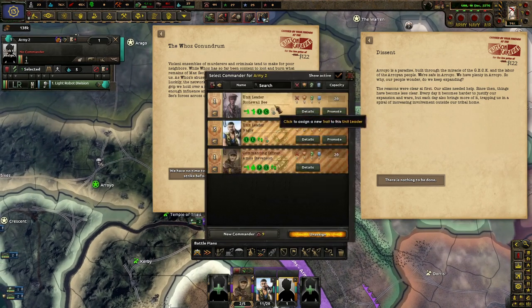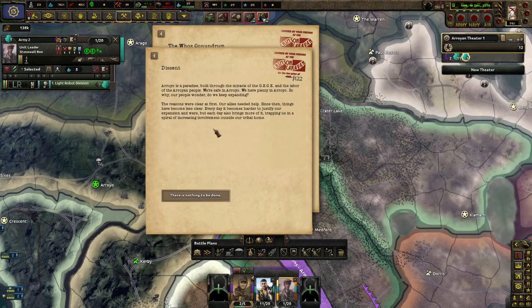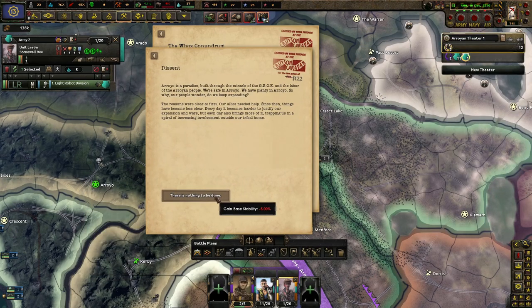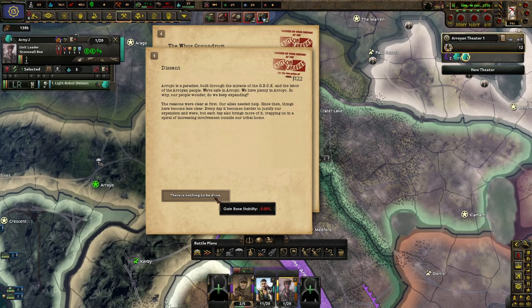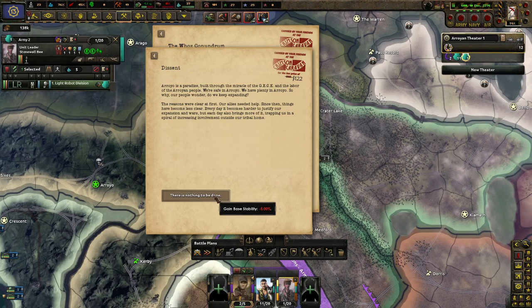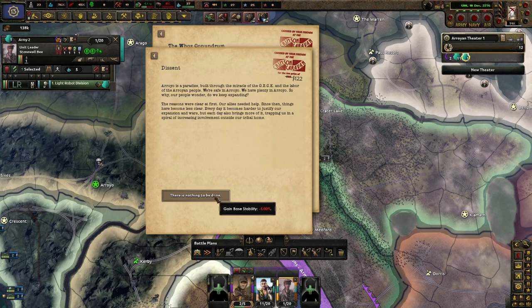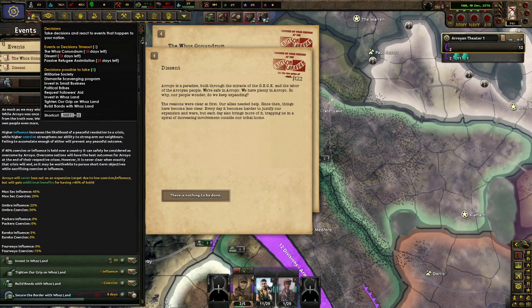We need to get another army. It seems clear that war will break out soon. With enough influence and coercion, we'll be able to bring the remnants of MacSec's forces across the board and give us an edge in the coming conflict. Waste no time — we must strike before we can. Refugees from MacSec will be more willing to fight. We get more manpower — I like that a lot. Arroyo is a paradise built through the miracles of the Gek and the labor of the royal people. We have plenty in Arroyo. So why do people wonder why we keep expanding? Every day it's become harder to justify our expansion and wars, but each day also brings more of it, trapping us in a spiral of increasing involvement outside our troubled home.